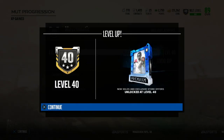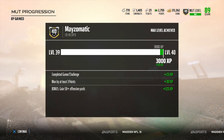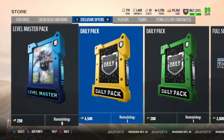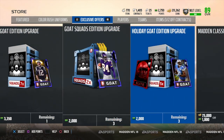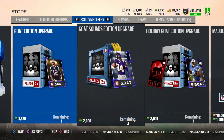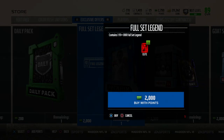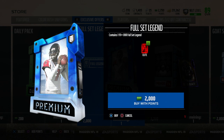As you can see, I leveled up to level 40 — my max level. With level 40 you get this exclusive offer, which honestly isn't too crazy. It's about 20 dollars, or 2,000 points, and you get a 91-plus overall full legend.